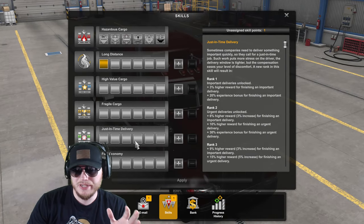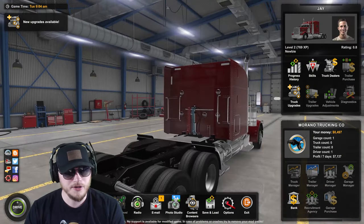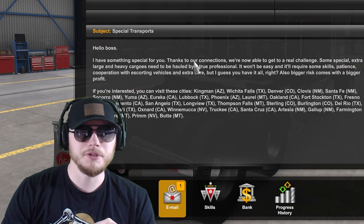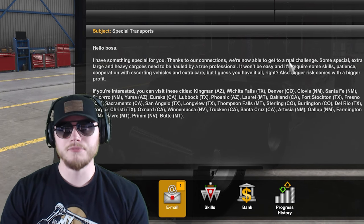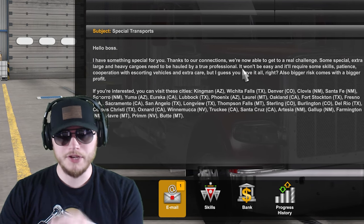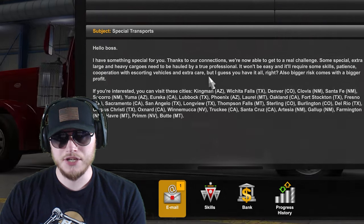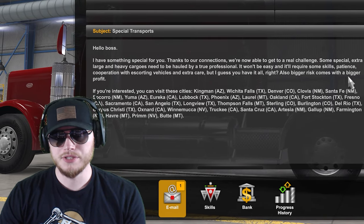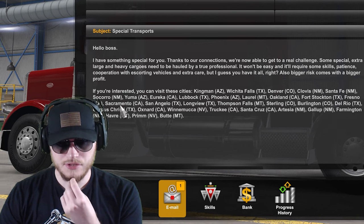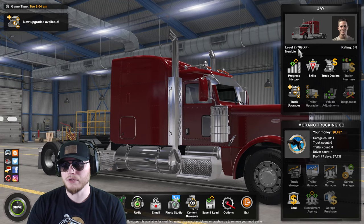Let's do fuel economy next — just to give us some extra fuel economy. We got an email — special transports. 'Hello boss, I have something special for you. Thanks to our connections, we're now able to get a real challenge. Some special extra large and heavy cargoes need to be hauled by a true professional. It won't go easy — it'll require some skills, patience, cooperation with escorting vehicles, and extra care, but bigger risk comes with a bigger profit.' Available in Arizona, Texas, and Prim, Nevada. Are we level two yet? Yeah, we're level two — awesome.